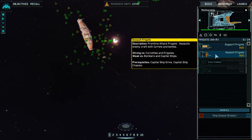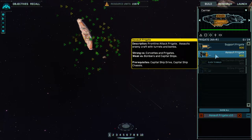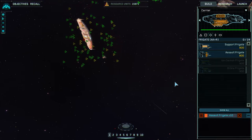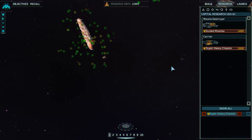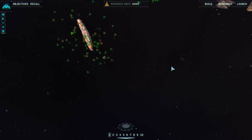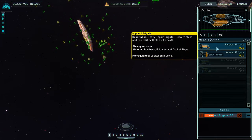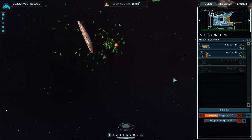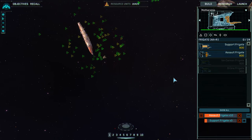Now we're moving into a different phase of the game where we're going to build capital ships. I've already researched assault frigates, so I'm going to queue up ten of those at my mothership and my carrier. Some people say you need to build support frigates to heal your first destroyer. I have ten assault frigates queued up, and I'm going to build three support frigates in each queue — so six support frigates total to heal up my destroyer when it pops out eventually.